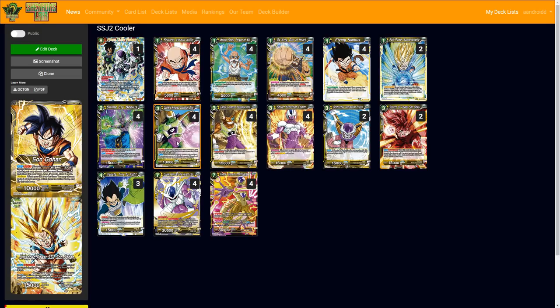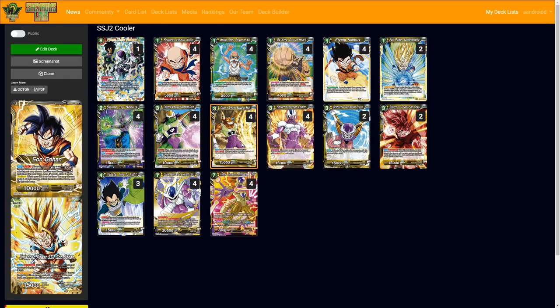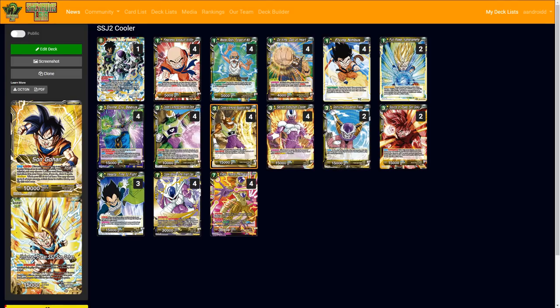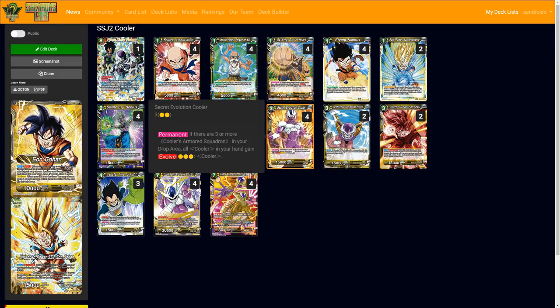Even with eight of them, you only need three in the drop, and you're cycling five cards per turn — it just doesn't always appear, which gets annoying. Make sure to have at least one in hand starting out. If you do have to play him, this guy is a blocker, and when he's KO'd you remove him from the game then choose one Cooler Squadron and play it. That one then gains double strike for the turn — a 15k double striker.